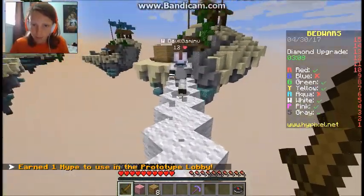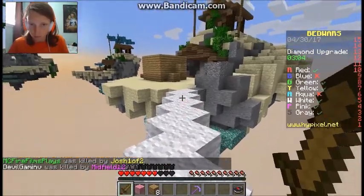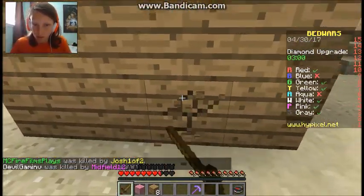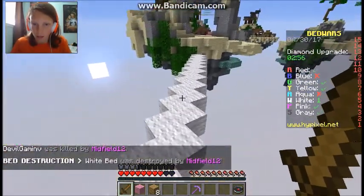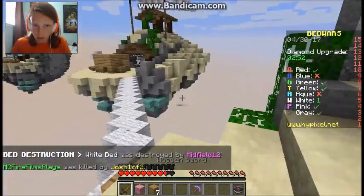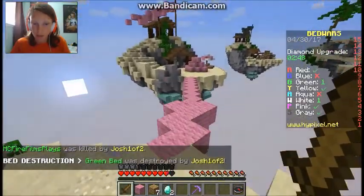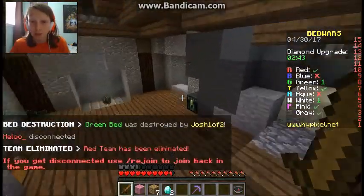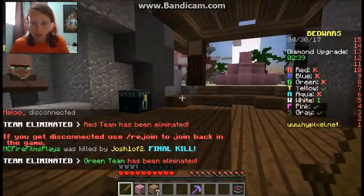Let's kill him. Let's try to destroy his bed. We got his bed! Now let's run so he doesn't kill us. So, two more diamonds - that's pretty dang good. We need two more in order to upgrade our sharpened swords. Let's store that in the chest so no one else can get it.